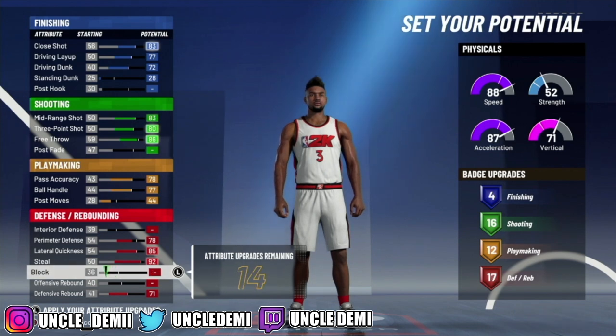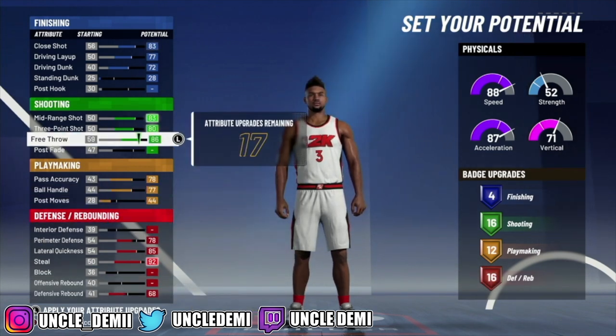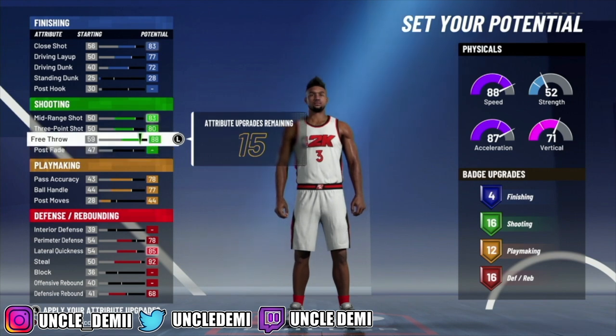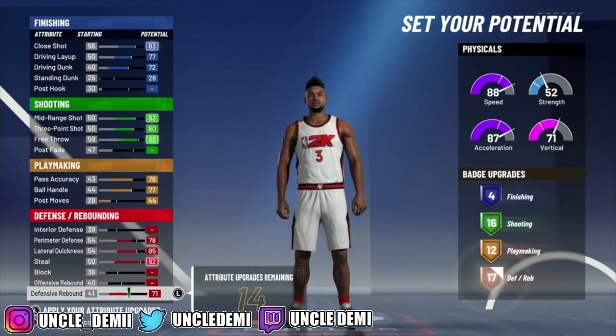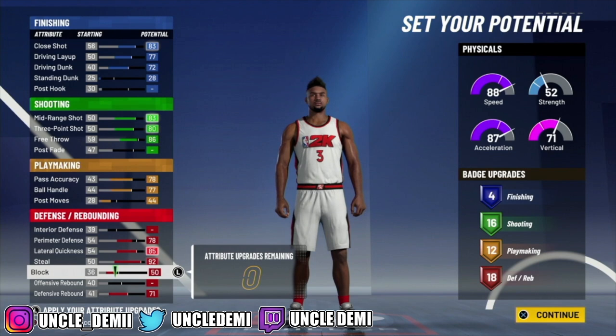If you wanted to, you could take away some of those points and rearrange them — go 17 here, max this out, and then use the rest to get 18 here. So you could do that if you just wanna get 16 shooting, or you can rearrange to get 18 shooting and 16 defensive rebounding, or 16 defensive rebound upgrades and 18 shooting — just depending on which way you wanna go with it. You do have that flexibility.